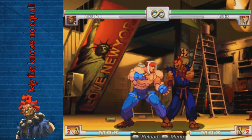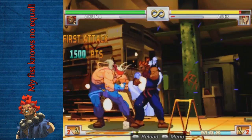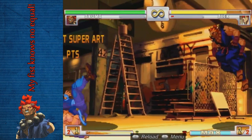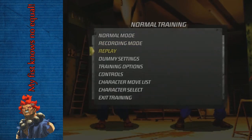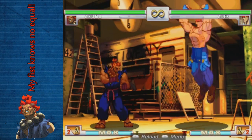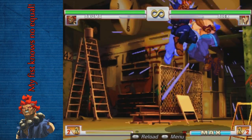Akuma's hurricane kick has some odd properties — you can cancel it into super, which is kind of odd. In the air, if they're parrying, you can cancel into super.